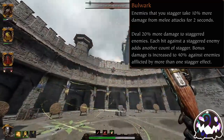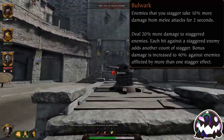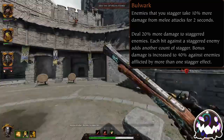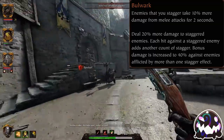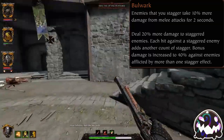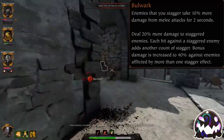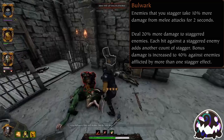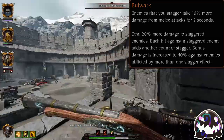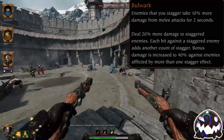Bulwark debuffs the enemy, so whenever you stagger an enemy, they take 10% more damage from all damage sources in the game, excluding damage over time. This stacks with the damage normally gained from Stagger, so damage done with the Bulwark buff is increased to 30 and 50%, and 50 and 70% with Mainstay. This is best used with shields.